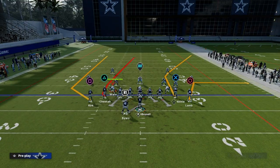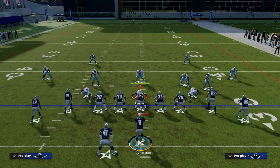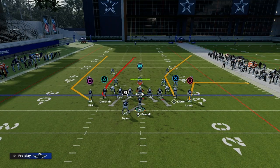Another reason why I like play action is because it dumbs out most blitzes in the game, and this has been a thing for a couple of years now. So what's the route combination I like to use from PE Shot Seams? There are actually three that are really good that we're going to be going over.